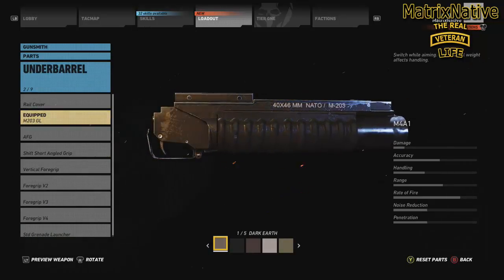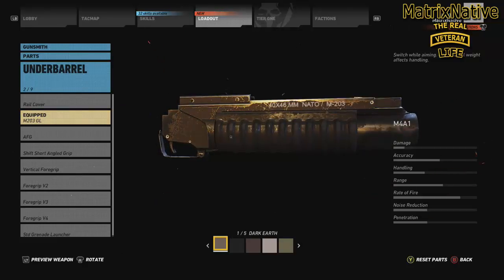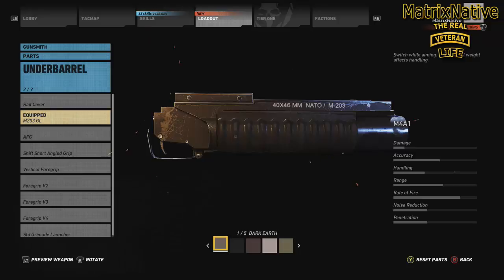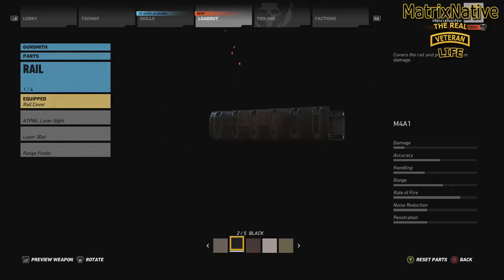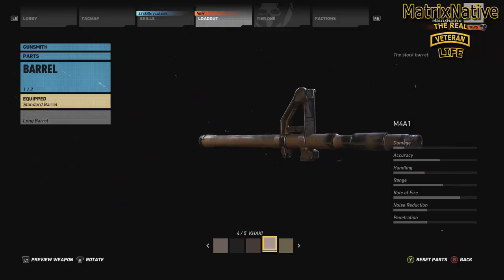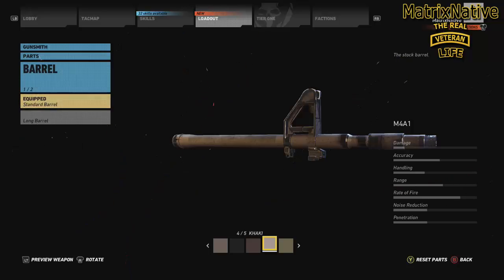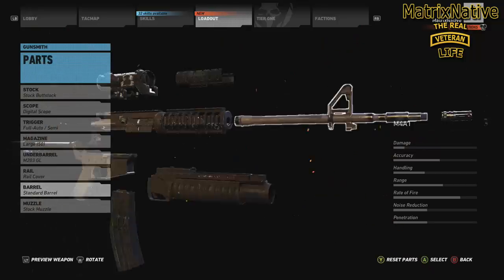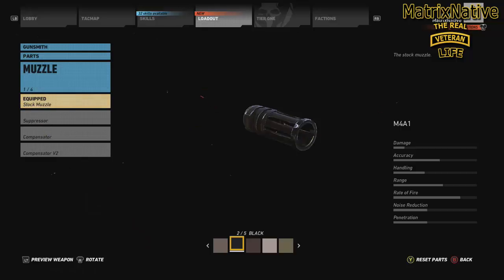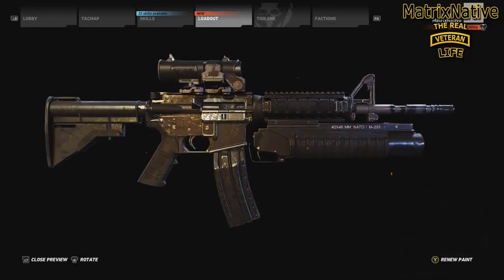Underbarrel — on the seventh day God created rest and the M203. Let's take it downrange and give some tangos HE dirt naps. Equip that in the 1.5 dark earth. Rail: keep it clean — rail cover in the 2.5 black. Barrel: going with the standard barrel. The long barrel loses too much handling. This is a recon, counter-terrorism, hostage rescue build — so we're keeping the standard barrel, switching it up in the khaki. Muzzle: equip the stock muzzle in the black. Equip the suppressor as needed on the battlefield, in the 2.5 black. That is the primary weapon build.